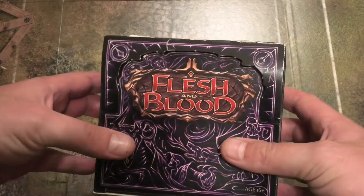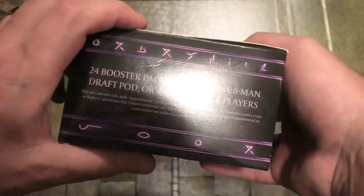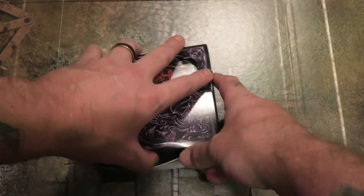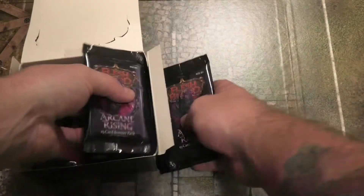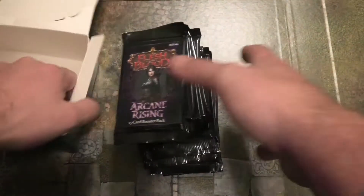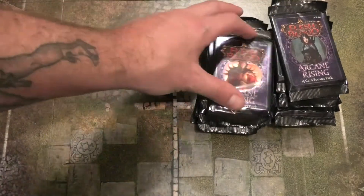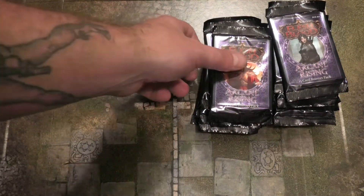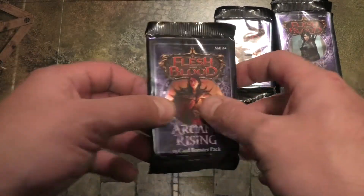Let's open a box of Flesh and Blood: Arcane Rising. So what do we got — 24 booster packs, 15,000 per pack. Now I have never actually played this; I've only ever played the launch set, so I'm not 100% familiar with rarities and stuff like that, but let's give it a go.